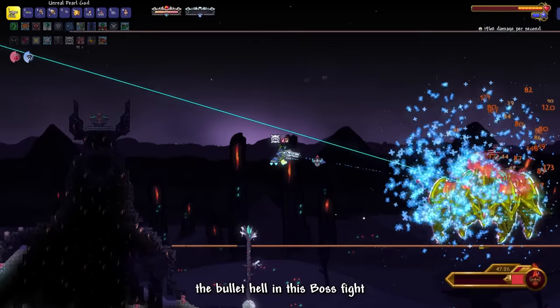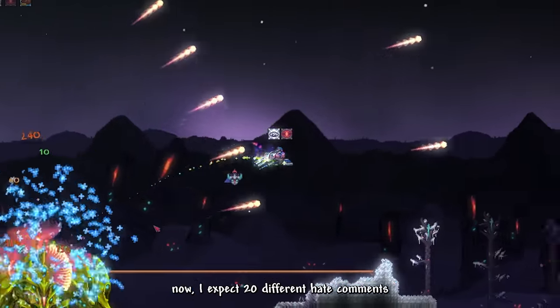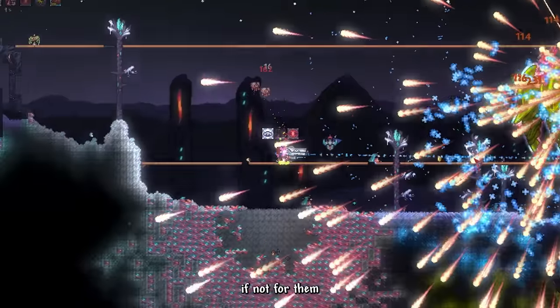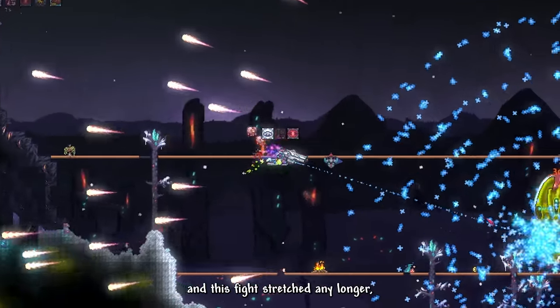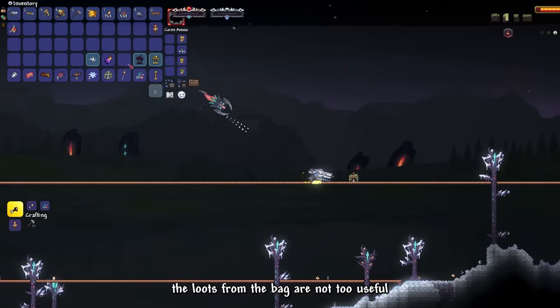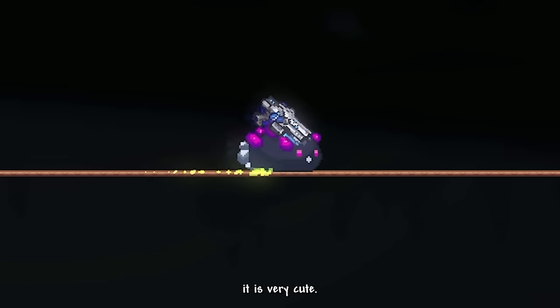The bullet hell in this boss fight is able to drive people insane, and I expect many hate comments about my personal opinion. I gotta give credit to my powerful armor set and gun — if not for them and if the fight had stretched any longer, I would've lost my mind. But yeah, we successfully defeated Astrum Aureus. The loot from the bag is not too useful, aside from the Pukumuku mount which is very cute.